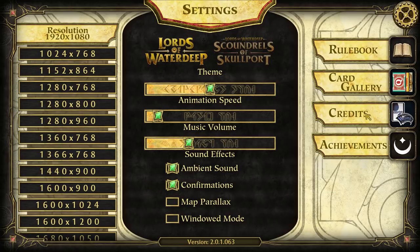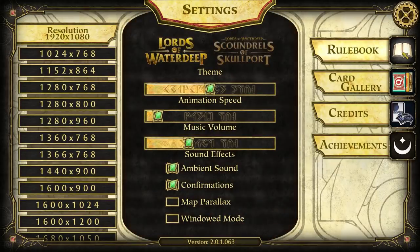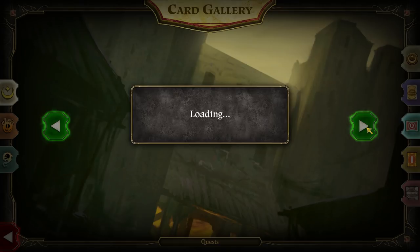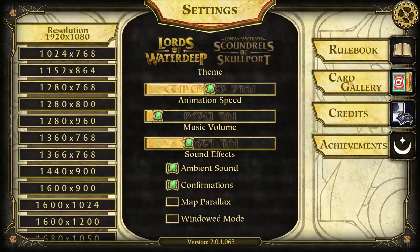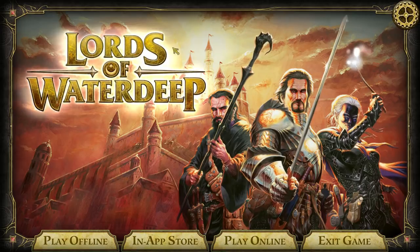The settings menu is relatively plain, but that's all we've got. It is worth noting you can access the rulebook in-game here, as well as the card library, so you can actually check and know all the different things that exist in the game ahead of time and use it as a reference. Really good little reference here. Everything sort of smacks of relatively high quality.